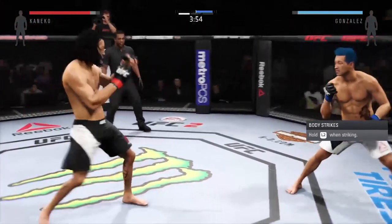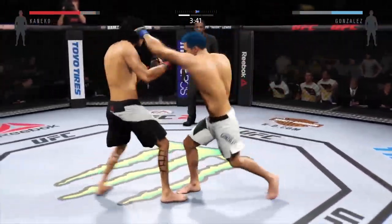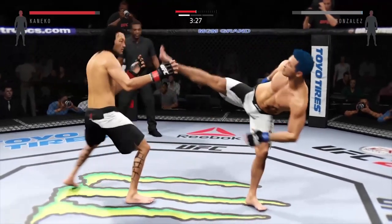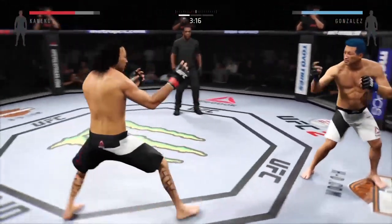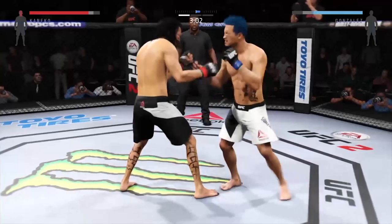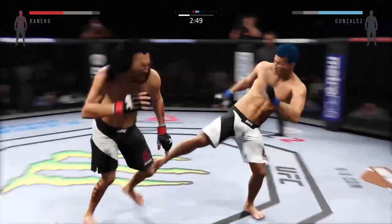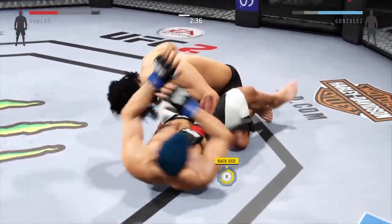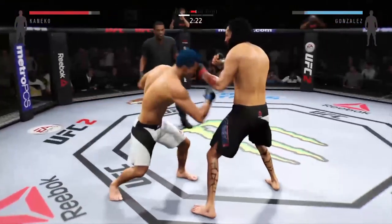Continuing to land his strikes. Nice shot, softening his opponent up. Nice hands. Big straight punch. There's a left that connects. Three minutes remain in the round. He lands again — nice roundhouse kick to the body. Goes for a single, and he's down. Into half guard again.